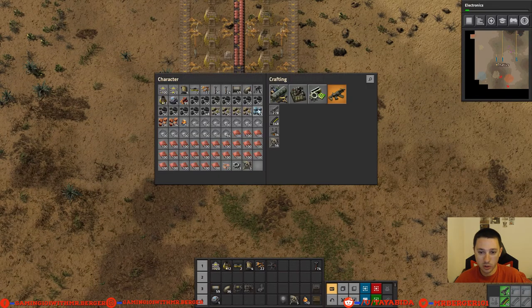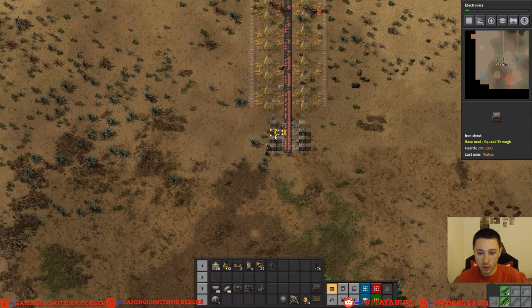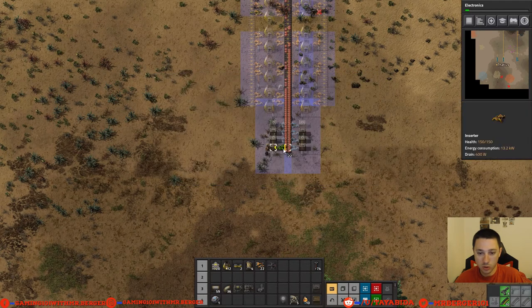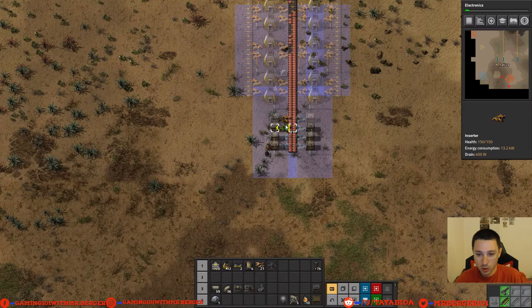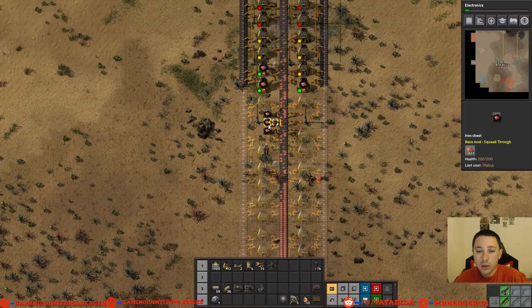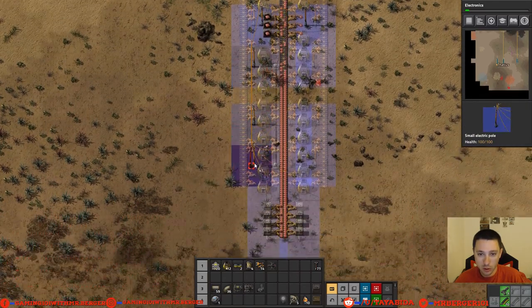We're going to run this down first and then put those chests down — I may need to make a few more. We've got a few more up there as well. We don't have fast inserters yet, so we're just going to do regular inserters for now. Put those guys in and then let's run power down.